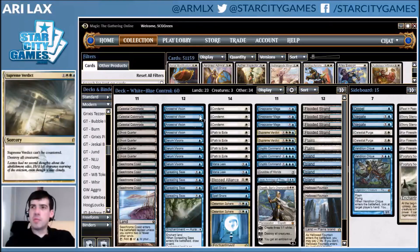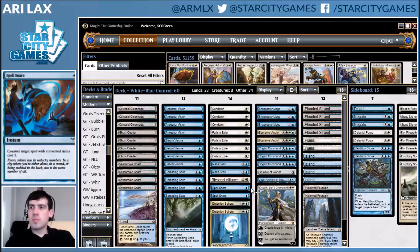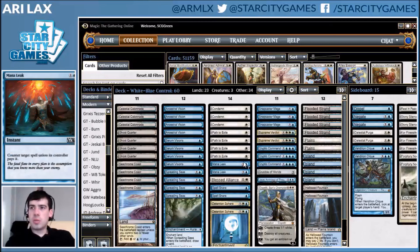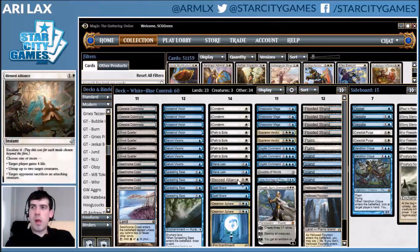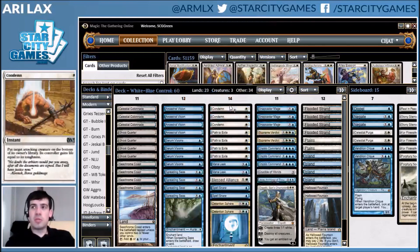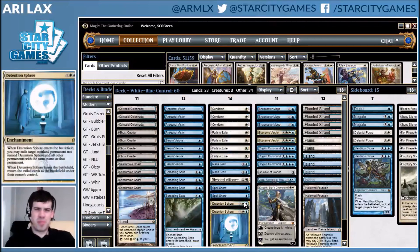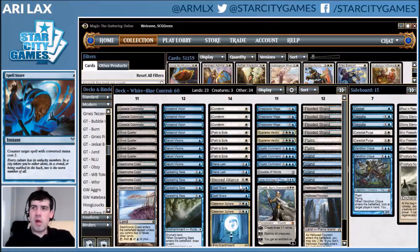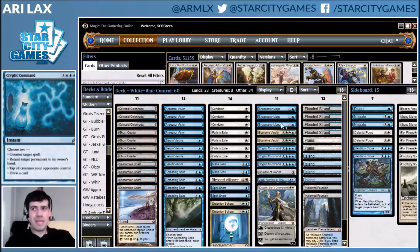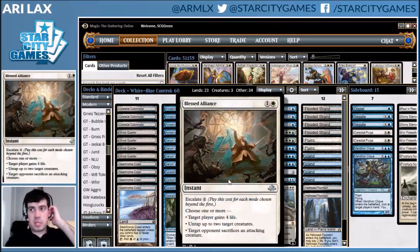Past the cantrips, we have the blue-white removal and answer suite. A bit light on countermagic — only two Mana Leak and two Spell Snare. The format is a little lower to the ground, so you want more spot removal. So you've got Path, and then Condemn, which is kind of the backbreaker against Death's Shadow. And then Detention Sphere against random nonsense — people are playing big Planeswalkers you've got to take care of. If you don't have a lot of attackers, since this deck doesn't have Blade Splicer or Resto Angel, you need to go down this road. And then Blessed Alliance.